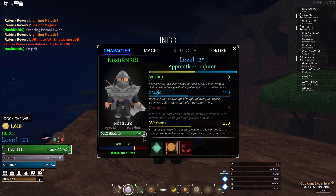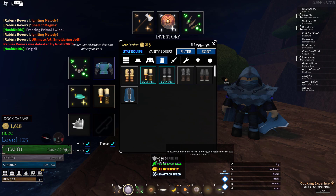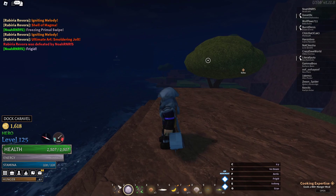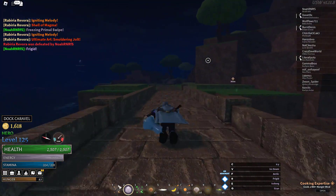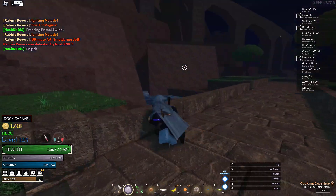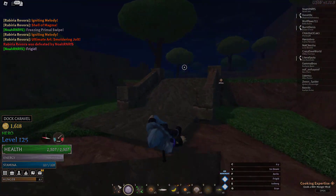Another drawback — but I feel like this applies to almost any build — is definitely HP. Obviously we're not putting any points in vitality, so we need to make sure we get the best armor possible. I would recommend if you're going this type of build, definitely go fishing a lot, try to get sunken armor, and also do some side quests, go looking for treasure, and open as much as possible so you can get the best loot.